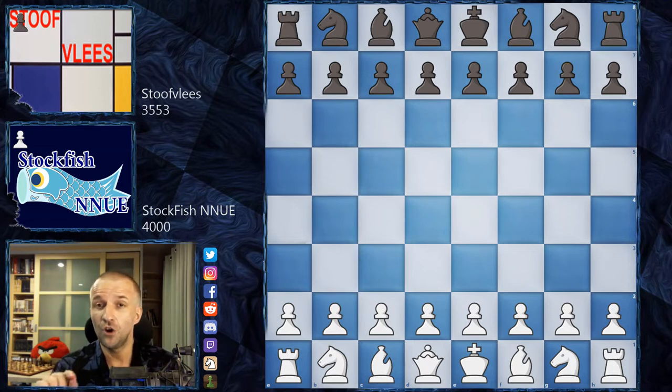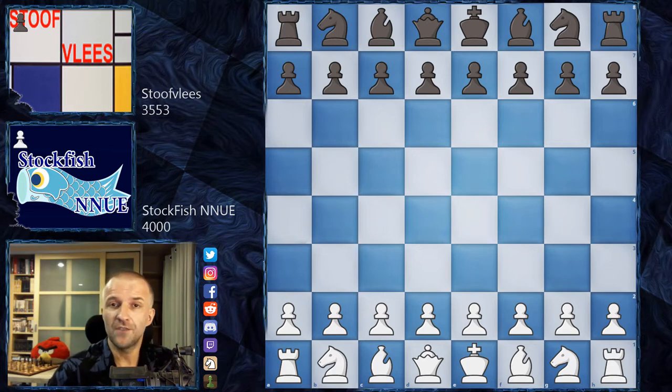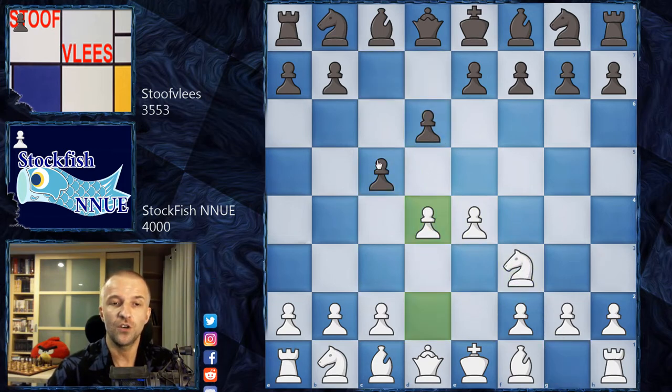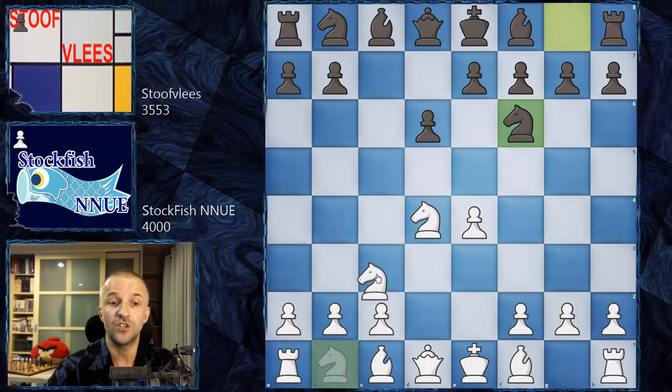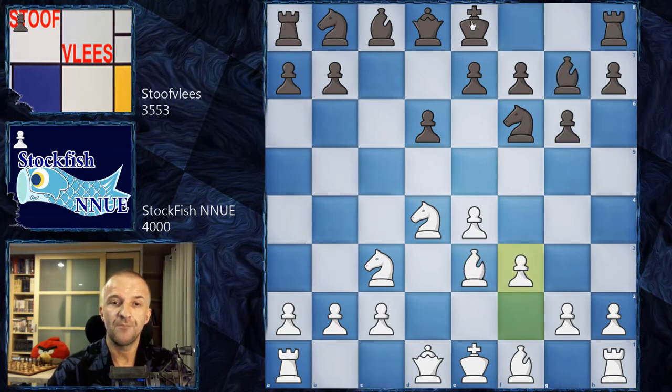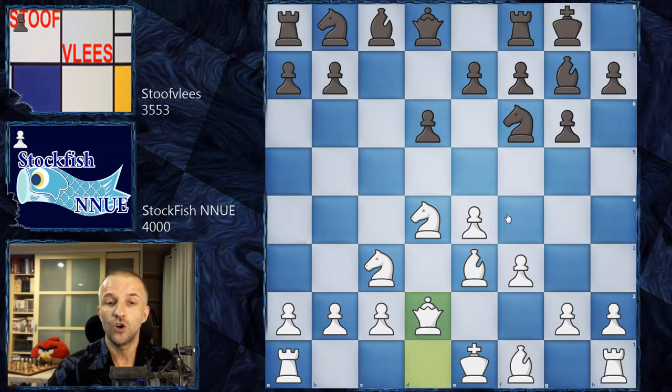I'm not sure how many moves were pre-moved because something is wrong with the website, however I have access to the notation so there's no problem. We have e4 c5 — that's going to be the Sicilian Defense — knight f3, d6, d4, c takes on d4, knight d4, knight f6, knight c3, and now g6. So Sicilian Dragon — that's the shape of the dragon. We have bishop e3, bishop g7, f3, castles, and queen d2: the Yugoslav Attack, one of the sharpest lines.